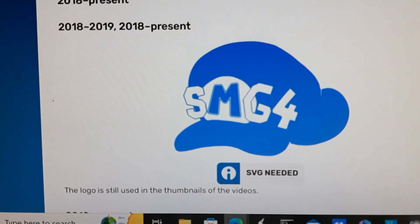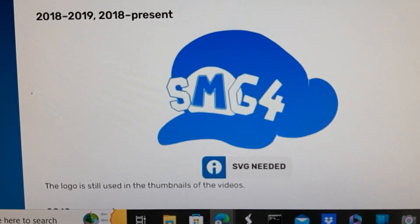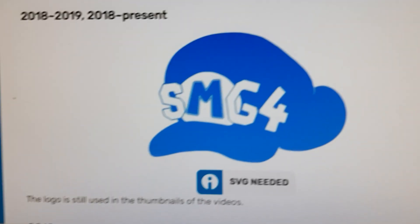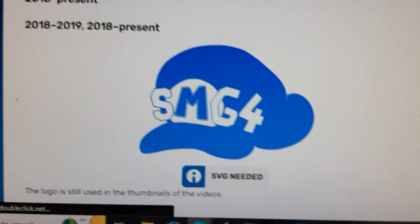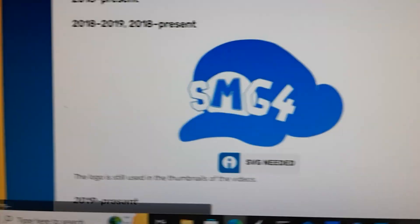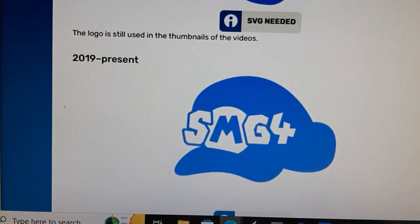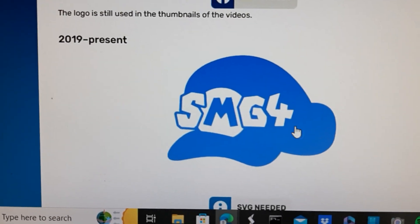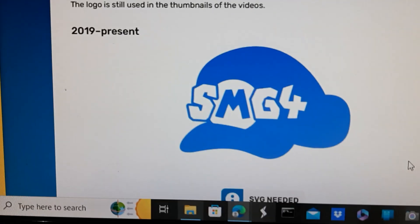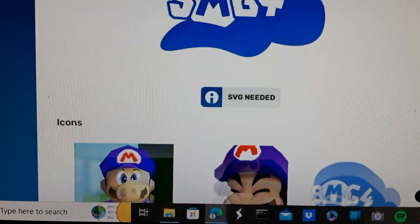2018 to 2019 and 2018 to the present: we have the word SMG4 in white with the M in blue, with a white and blue outline. Over here we have the SMG4 hat itself — this version is still used today. From 2019 to the present, this logo comes from the SMG4 wiki website, but the current logo now uses the Super Mario font again, and the letter M on SMG4 has changed.